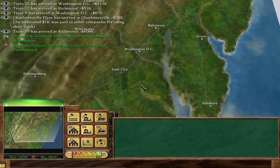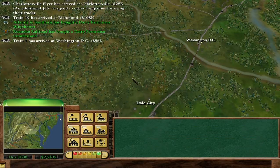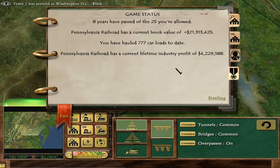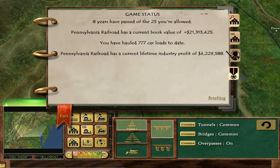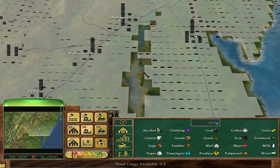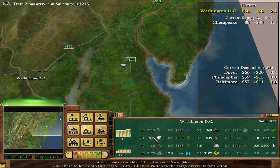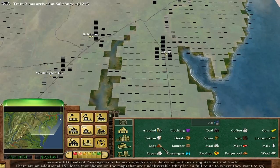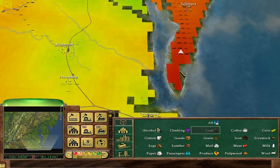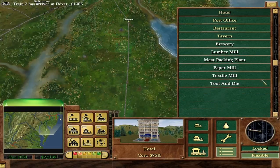Every train now just hauls as much as it can. We've passed the book value that we need. We've almost done with the industry goal, but we could still do with a bit more industry. There's a lot of stuff in Washington, but it's mostly passengers. Let's check the build-up of various goods - cotton? No. Wool? No. Coal?